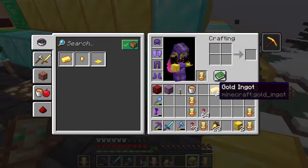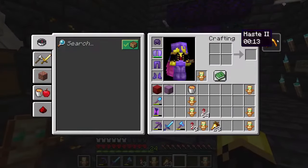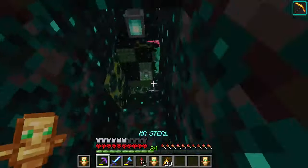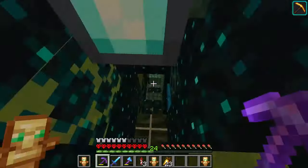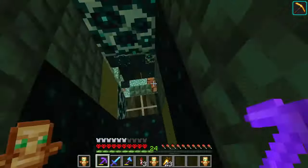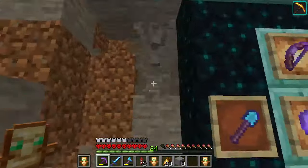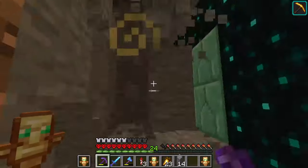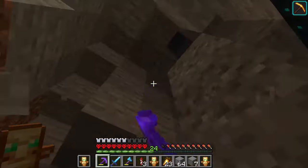I think I just broke the beacon. Let's try again. Haste two - let's see how powerful our efficiency five netherite pickaxe is with haste two. This is the best combination in the entire game. Let's see how fast this mines up the stone. Oh, it's insta-mining! This is so good for builds!